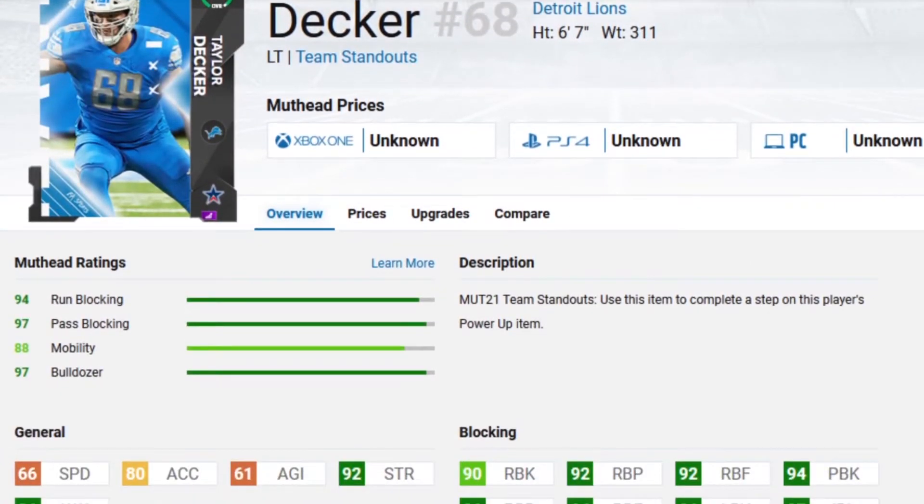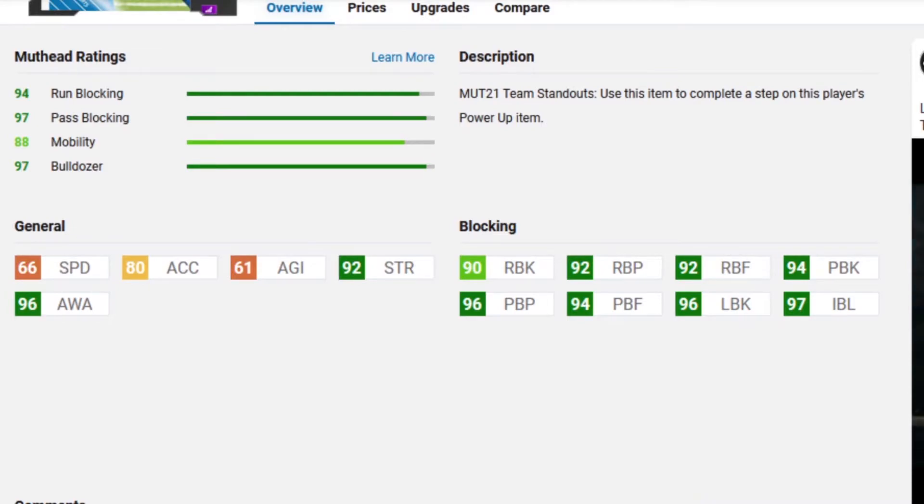Next for the Lions is Taylor Decker, going in alphabetical order. He is a power offensive tackle. Moving to his blocking: 90 run blocking, 82 run block power, 92 run block finesse, 94 pass block, 96 pass block power, and 94 pass block finesse, 96 lead block and 97 impact block. Powered up, you'll be able to get 99 on either the run or pass blocking depending on the chems you use. This is a very good tackle, very good pass protector. All in all, I think this is just a good card.